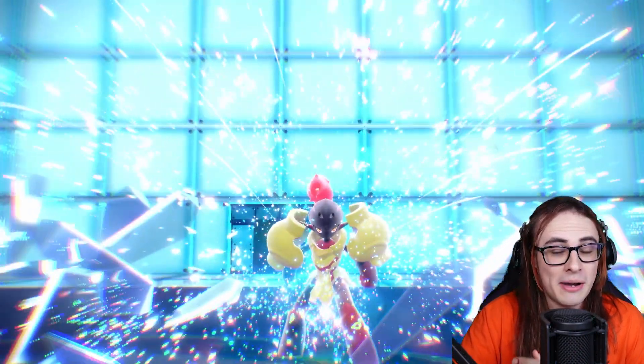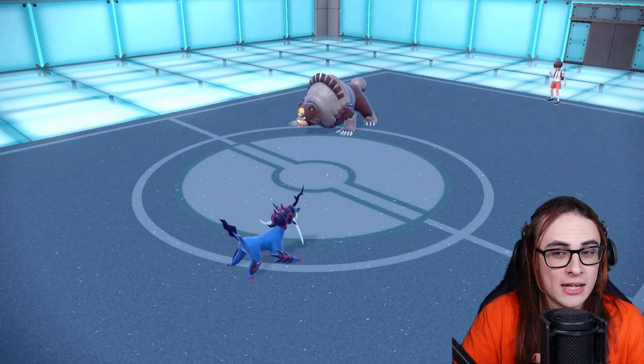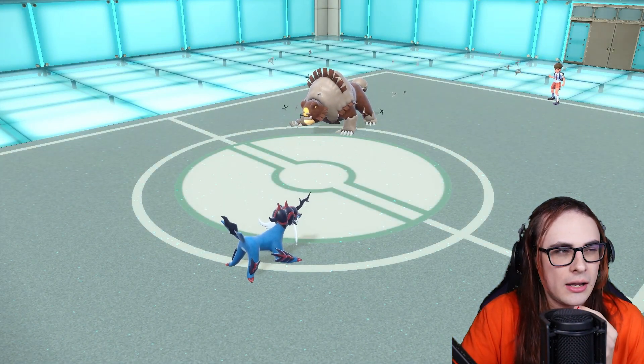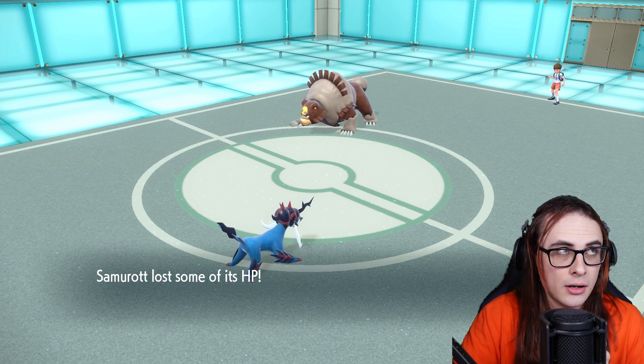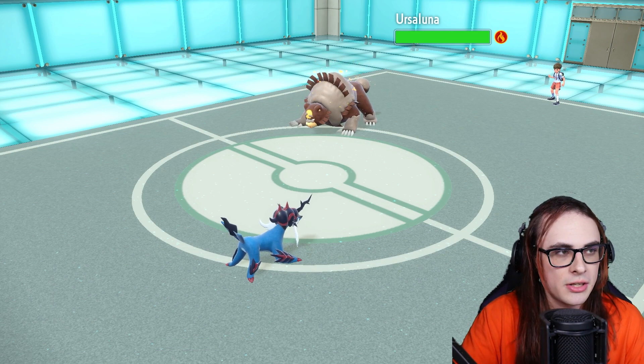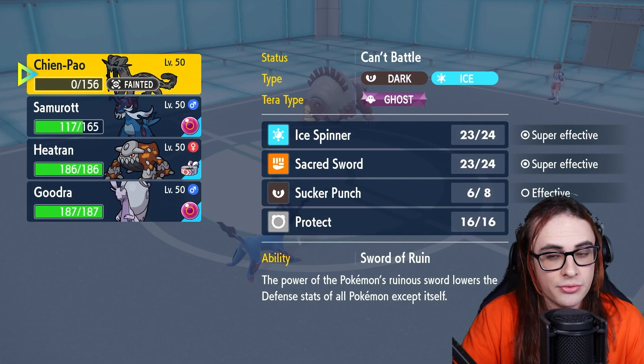I actually more care about this Spikes proc at this point, because that spike is so good to kill Hatterene. We're now in a situation where my opponent is down to just their last Mon Ursuluna, and I still have Samurott, which is amazing. Samurott has a very good matchup into Ursuluna. But more importantly, I also have the Terra Water on Gouging Fire here, which is going to be really good. And I still have Heatran in the back, which is also really good.